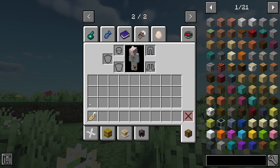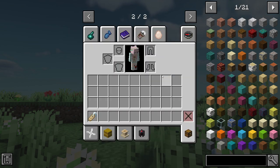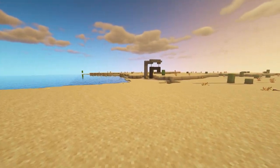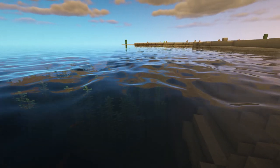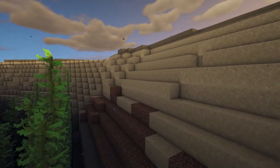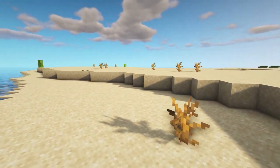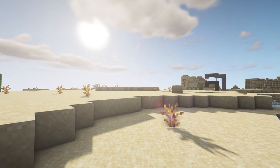The next mod is called Craftable Name Tag and that's literally what it does — lets you craft a name tag using string, paper, and a slab. The next mod is called Ambient Sounds and it adds ambient sounds to the game. Depending on the biome and where you are in the world, all the sounds will change — when you're next to the sea, that's when you'll hear seagulls.